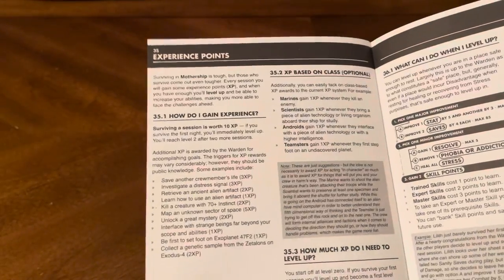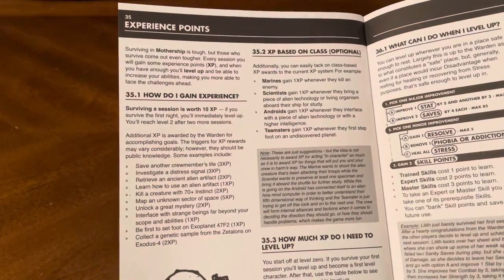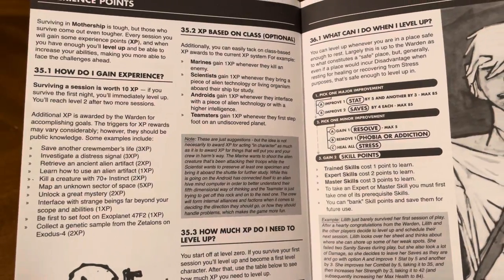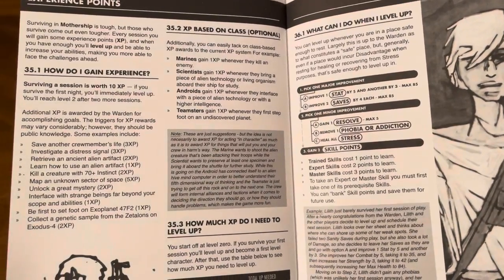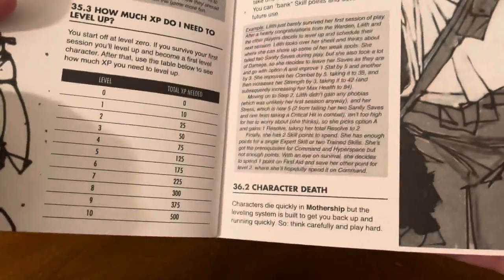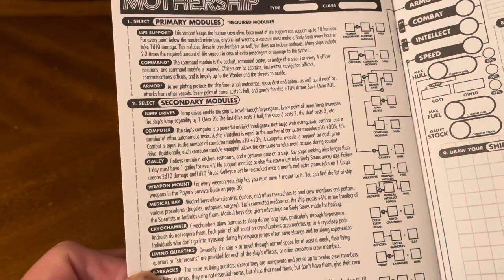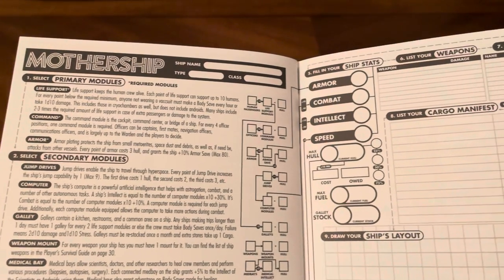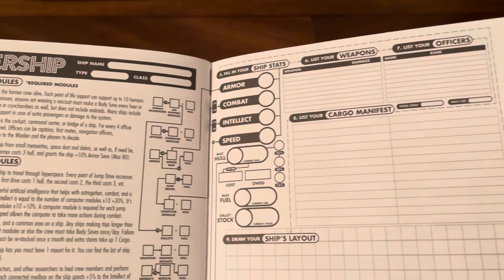Experience points: how do you gain experience, experience based on class, how much you need to level up, and what you can do when you level up. It also covers what stays the same and what happens when a character dies.